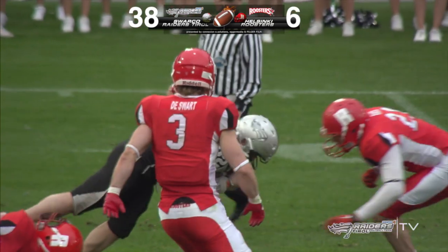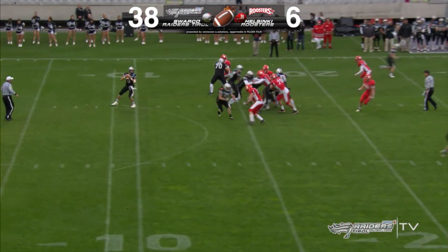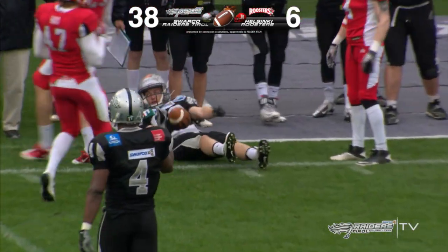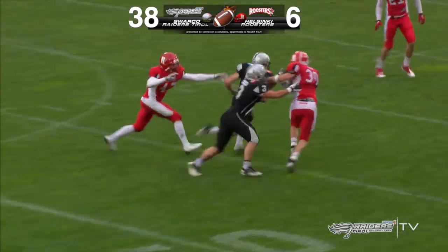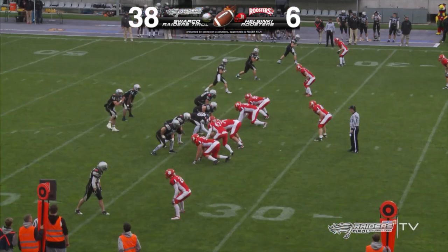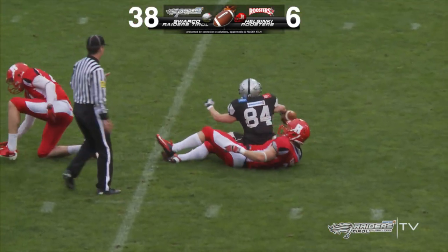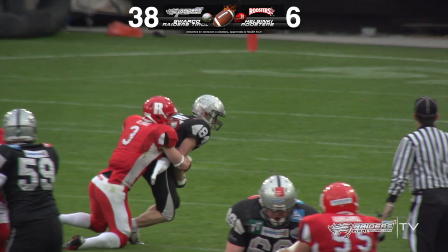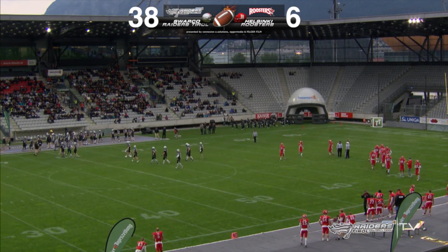Impressive play by the corner, number 24. Spin move — Carl Kellen gets away from the pressure. Nice catch by the receiver — that's Willi, very fast. Another swing pass out to Clemens Ausbacher and he breaks some tackles, making the new Raiders first down. Over the middle — tough catch — Clemens Ausbacher against their import defender. Really good one here. That was it for the third quarter.